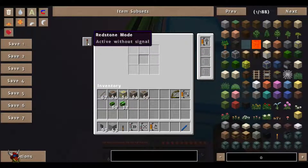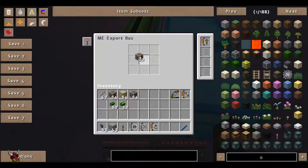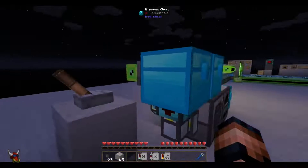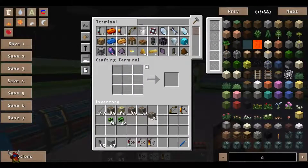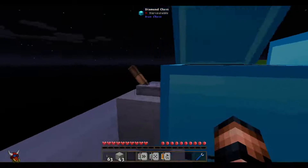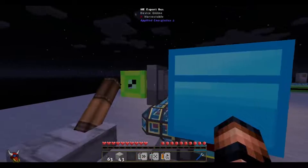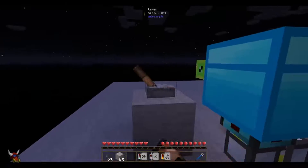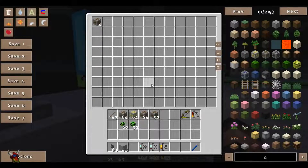The one we're actually concerned about right now is active with signal. So let's put our iron back in there. Our lever is actually off, and let's put 10 of these into the ME network. Nothing is being imported. Let's flip this switch so the state is on — should have turned that device on. And there we go, start seeing those come through. Okay, let's shut that off again — shouldn't see any more now. And that's it.